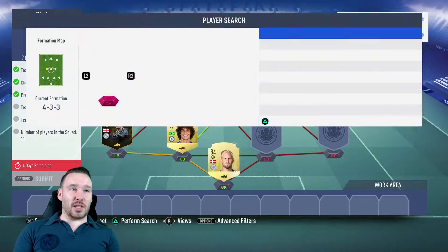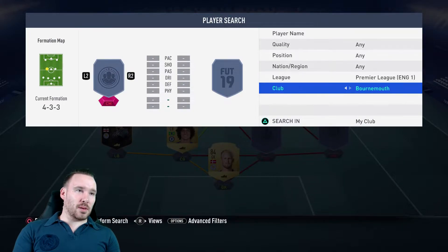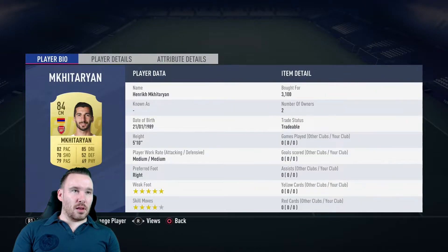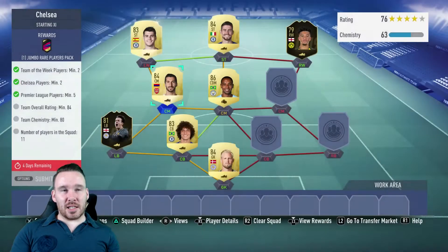Alongside him we're going to go Mkhitaryan - I bought this guy cheap. He's from Arsenal. I bought him for £3,100, so ideally perfect, just fits in there. I had to change his position from attacking midfielder to central midfielder.